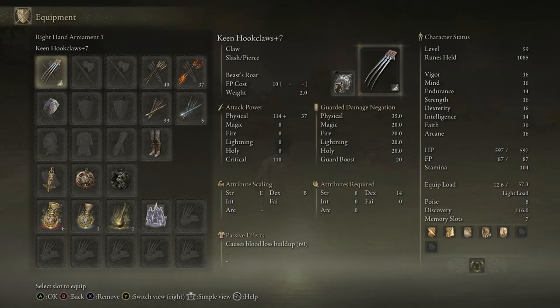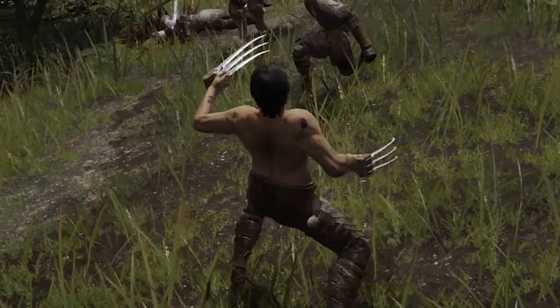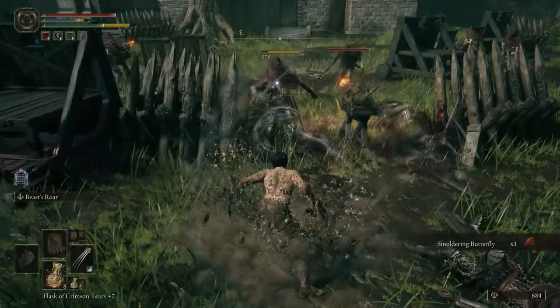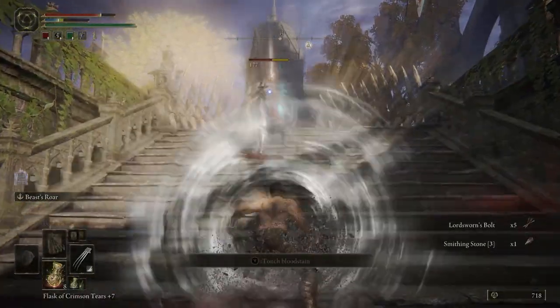These claws also scale with dexterity and strength, just like Wolverine's actual claws. And we are also putting the beast roar ash of war on our claws, because in every X-Men movie, you gotta yell at someone. It's exactly the kind of attack that Logan does — it's a solid ranged attack that hits multiple targets and deals a decent amount of damage.